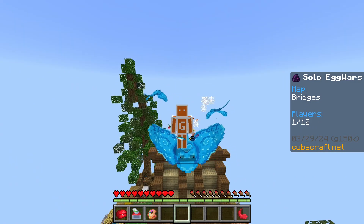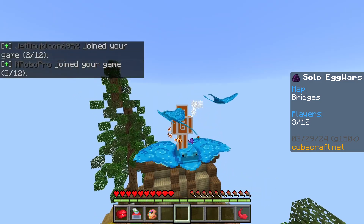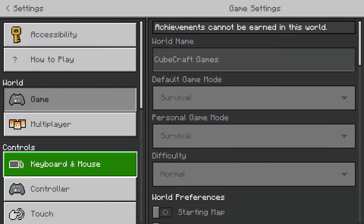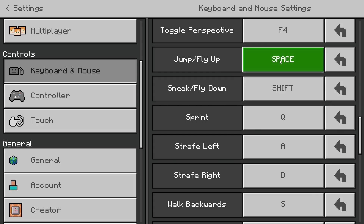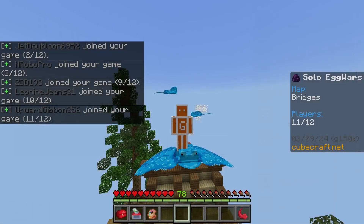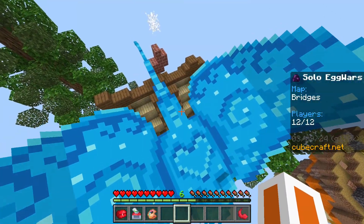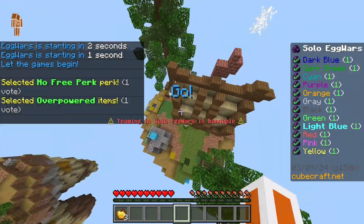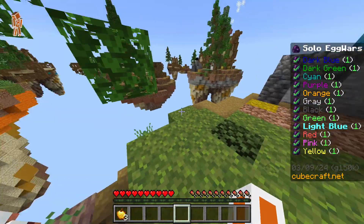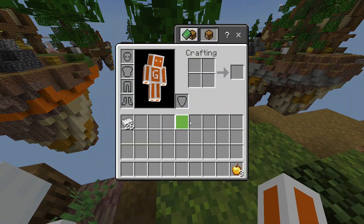Yo guys, what's up! Today I will try to win a game of aqua solos but I'm not allowed to jump. Let's start by changing the keybinds — I'll replace spacebar with zero, so now when I hit spacebar I can't jump. That's not really good because jumping is very useful to get around fast, to get up blocks, and it's also important for jump resetting, so PvP will be harder too.